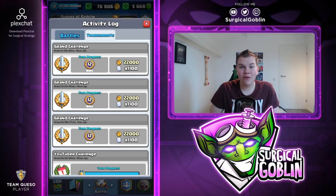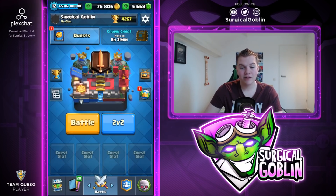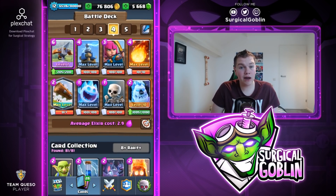What is up guys, Surgical Goblin here and welcome to this new episode. In today's video I'll try to complete the Grand Challenge live for you guys. I'm already at nine wins but I do also have two losses so it will be a little bit tricky. I have some extra pressure because my activity log with Grand Challenge so far only shows 12 wins, so I definitely don't want to lose the streak and I want to get 12 wins in this episode. I'll try to get it with this expo cycle deck — 2.9 average elixir cost.